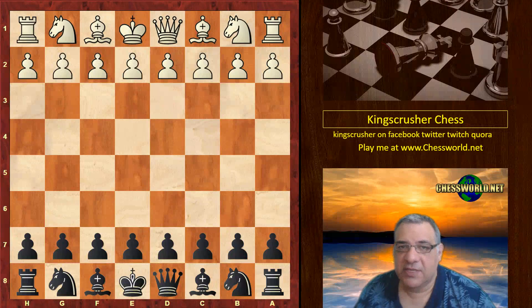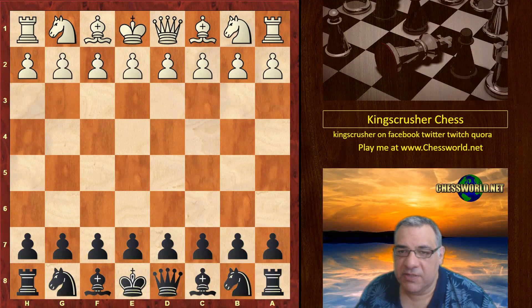Hi all, let's look at an exciting game from the St. Louis Blitz tournament. Caruana is playing white in this game against Sergei Karyakin. Let's have a look.